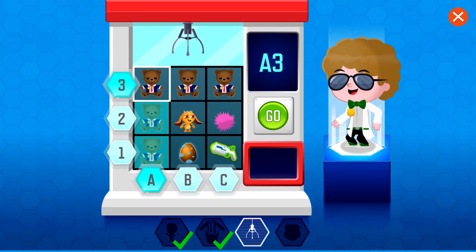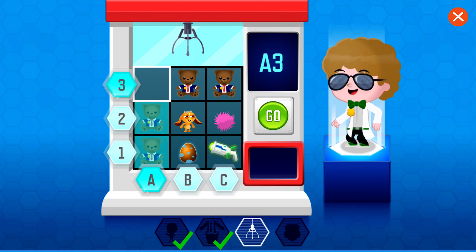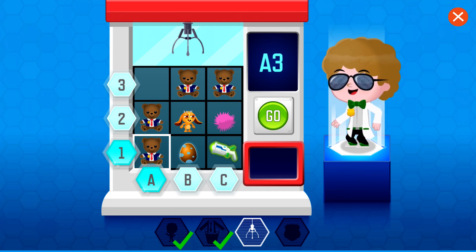Your agent needs a gadget. Click or tap the letters and numbers so the beams meet on the square with the gadget. Then press go. These claw machines are tricky. Try again.